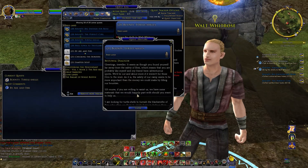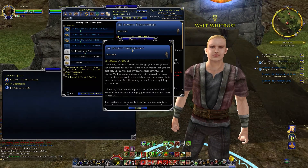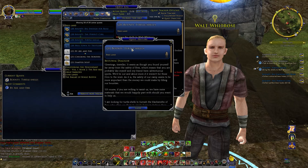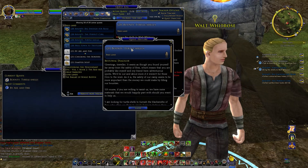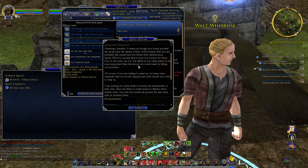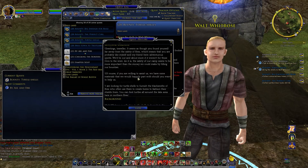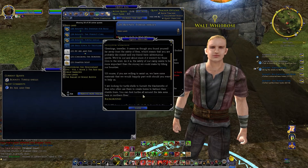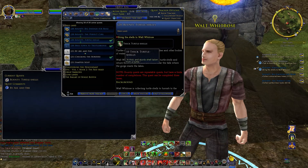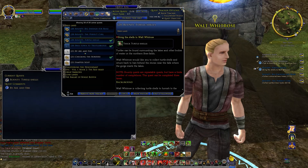Let's look at the history of it real quick. Seems as though you found yourself far away from the safety of Bree, which means you are probably like myself and my friend here — adventurous spirits. We'd be out and about more if it weren't for those orcs to the west. The safety of our camp seems more important than the money we can make by filling our bounties. I'm looking for turtle shells to furnish the blacksmiths of Bree, who often use them to create forms to fashion their shells from. You can find turtles all around the lake area here in northern Bree. We've got the ten thick turtle shells — let's turn in this bounty.